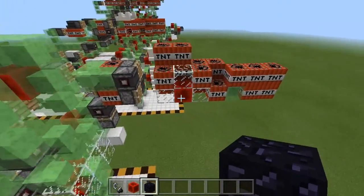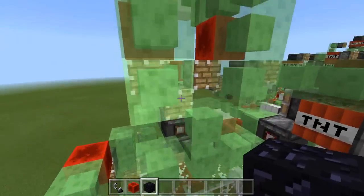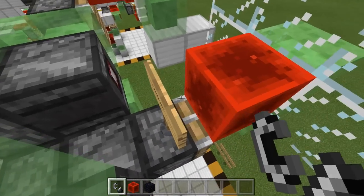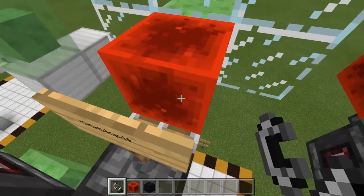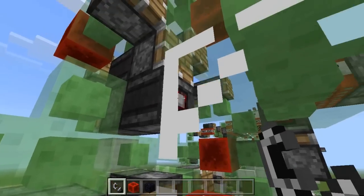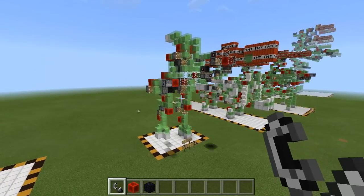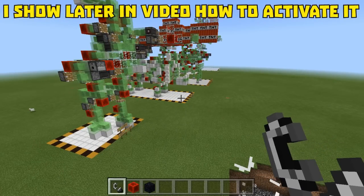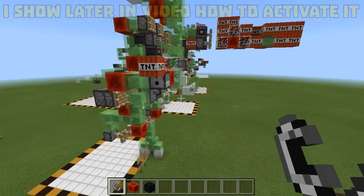Let's move to the next one — look at this, it looks like it has some kind of pistol right there. So we're going to activate this. Let me check the sign — it says 'cockpit,' so I think we need to activate it right here. Look at this — the TNT just shot out! This one isn't shooting though. I'm not sure if I'm doing something wrong, but it's still pretty cool. It's still shooting out TNT and hitting right on time.